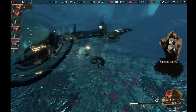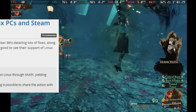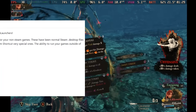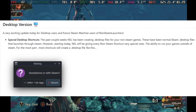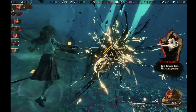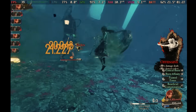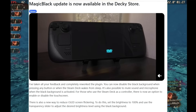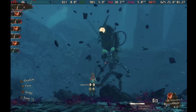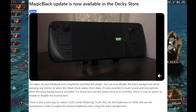Welcome to another Steam Deck news video. Today we have a new Proton Experimental update, Discord got an update that improves video playback on the Steam Deck, NonSteam Launcher got an update that improves deck start performance, a Proton GE update, some awesome bundle deals, a lot of big games have gotten updates that improve performance on the Steam Deck, and the Magic Black plugin got an update.